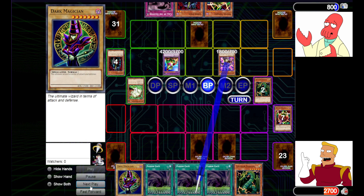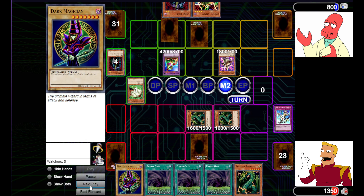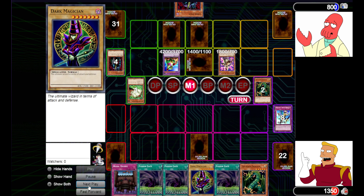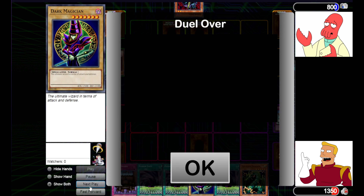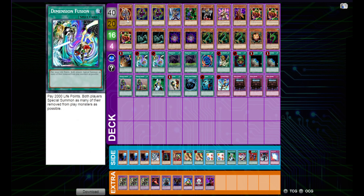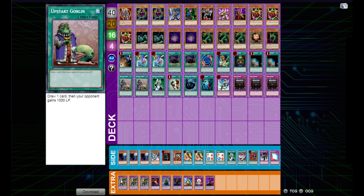We set Return thinking maybe we can activate it when they attack and get out Thunder Dragons, but we draw Decree and that is all she wrote. There's the deck — a nice quick Dark Paladin showcase. This is definitely something I'll mess around with more. I think Dark Paladin is pretty good — you're able to negate those spell cards pretty easily.